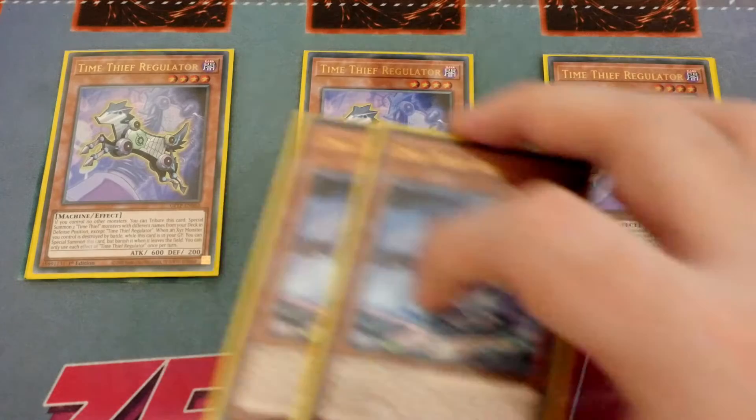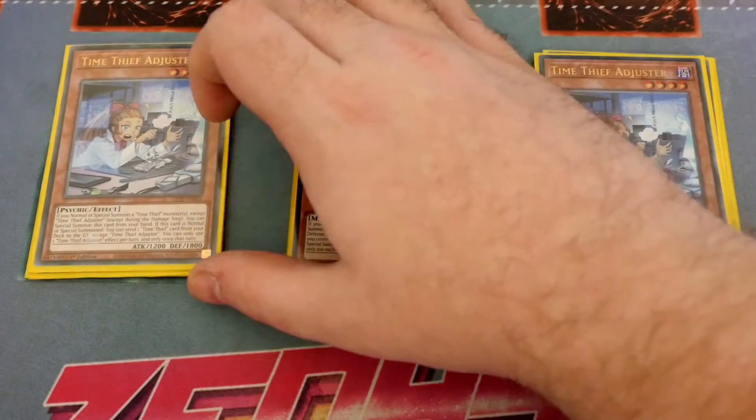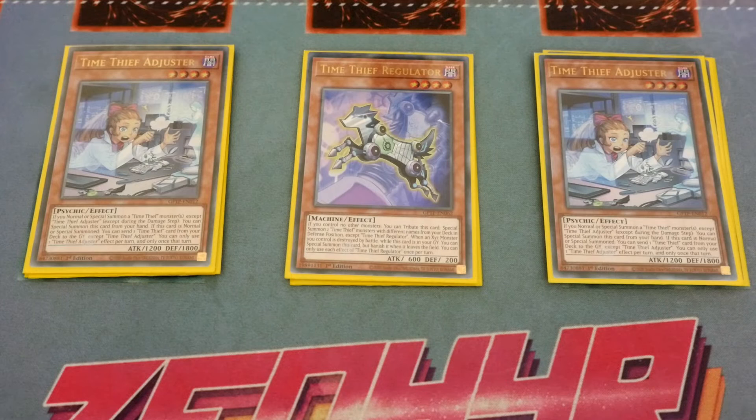Then of course we've got two of the brand new Adjuster. You can only use one of the effects per turn. If you normal or special summon a Time Thief monster or monsters except itself, you can special summon this card from the hand. If this card is normal or special summoned you can send one Time Thief card from your deck to the graveyard. Only once that turn.